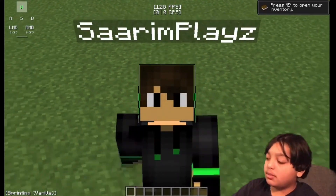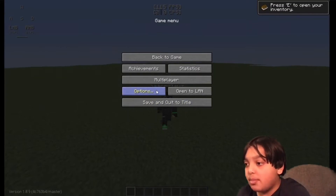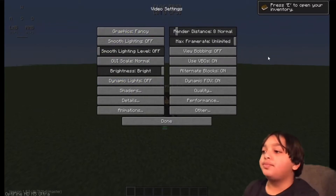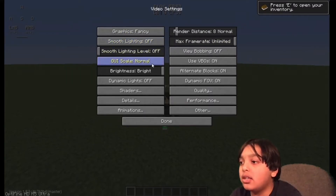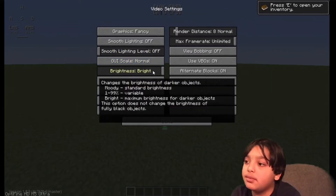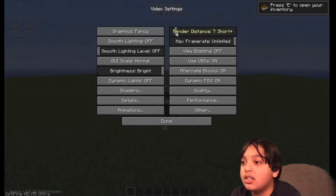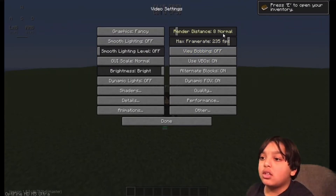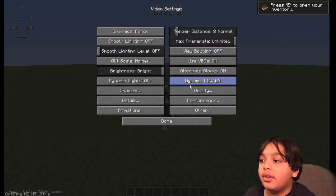The first thing you want to do is go to Minecraft settings. Press Escape, then Options, then Video Settings. Graphics: Fancy. Smooth Lighting: Off. Smooth Lighting Level: Off. UI Scale: whatever you want. Brightness: Bright. Dynamic Lights: Off. Render Distance: anywhere from two to eight — that'll give the best FPS. Frame Rate: Unlimited, which will give you a bunch of FPS. View Bobbing: Off.